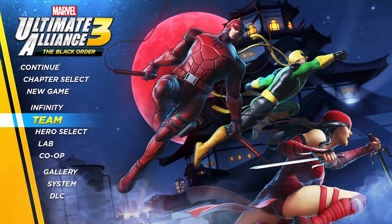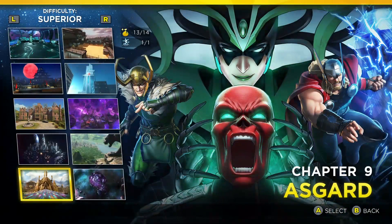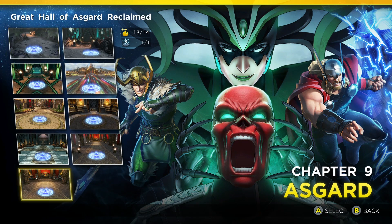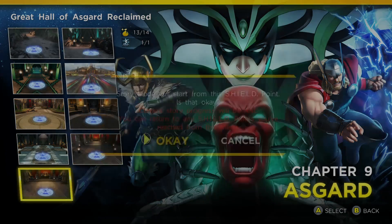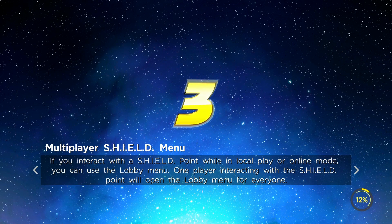Here's how the farming works — it's quite simple and quick, and you can get vast amounts really fast. Go to chapter select. You have to have played through superior difficulty at least up to the end of Asgard. Go to Asgard Chapter 9 at the bottom on superior difficulty, load it up, and go straight to the last mission: the Great Hall of Asgard Reclaimed. You'll see it's right as Odin is basically congratulating you.